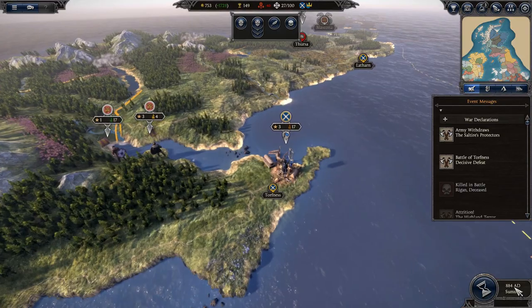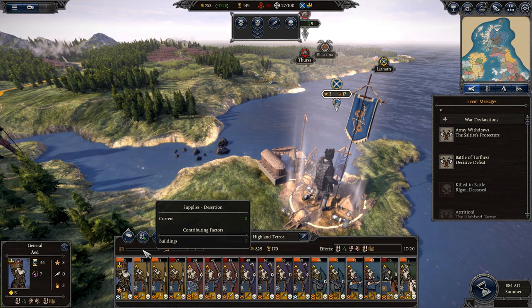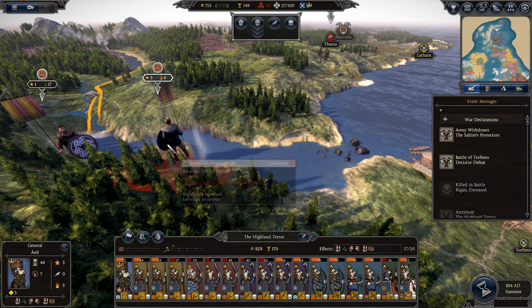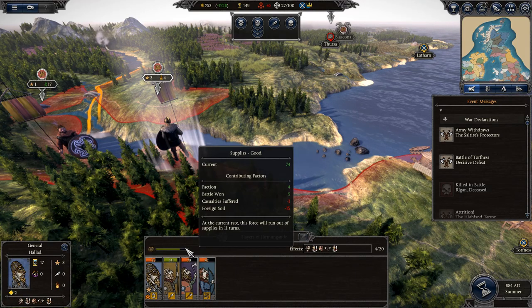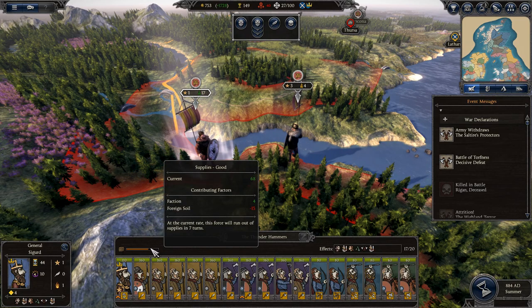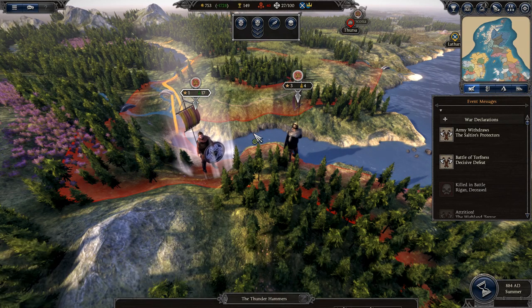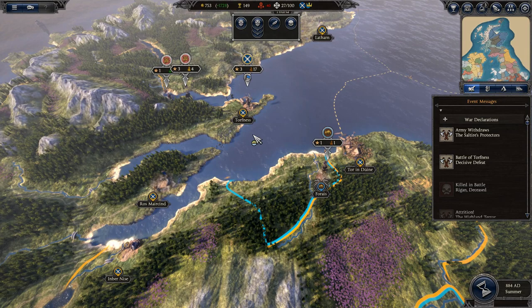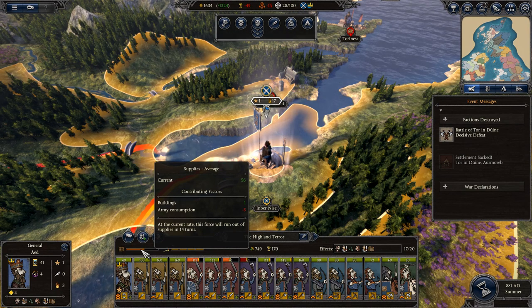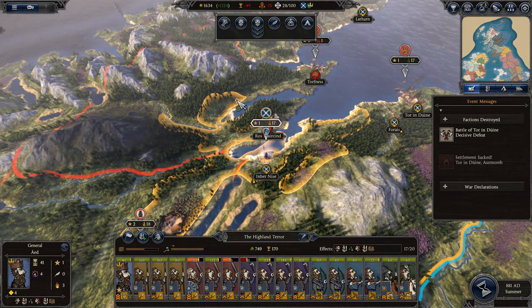Supplies. Each army carries its own supplies when traveling around the lands, and these supplies are very important for long marches into enemy territory. The supplies bar — which you can also see for enemy armies if you're close enough — is an indicator of the army's ability to sustain itself. The bar ticks up and down; it accumulates over time, and the modifiers are based on a few factors: whether you're in home territory or on foreign soil, whether you have a food deficit or surplus, and what type of buildings are in the current province.